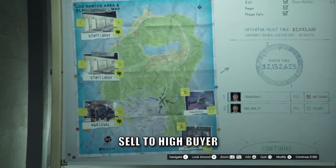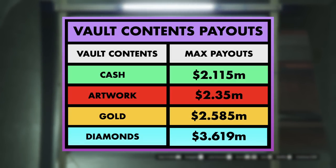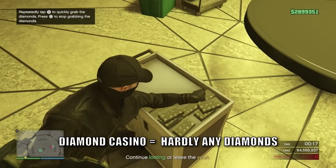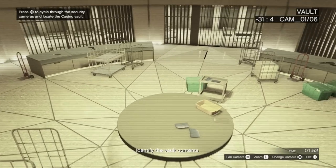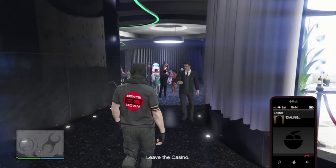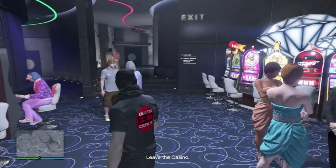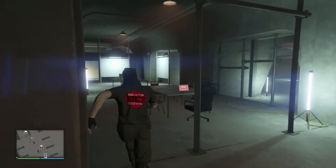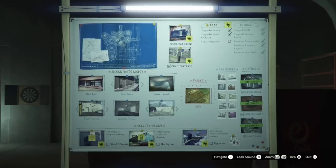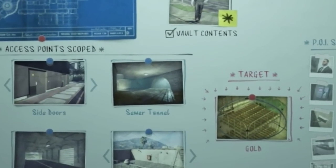Make sure to select a high buyer from the finale setup menu. As for vault contents there are four possibilities: cash pays out just over 2.1 million, artwork pays out 2.35 million, gold pays out just under 2.6 million, and diamonds paying out just over 3.6 million. Diamonds are very rare and will only come out maybe twice a year, so generally you want gold. There is a very easy way to change the vault contents — if you get something you don't want after scoping the vault, back out and call Lester then cancel the heist. Head back to the arcade and access your planning board and you'll now likely get a different target with your heist still active.